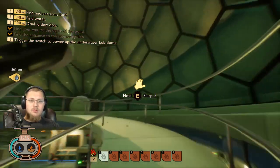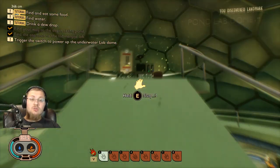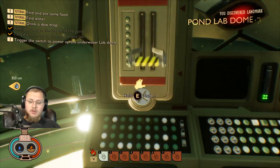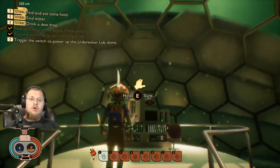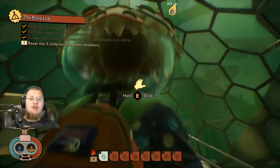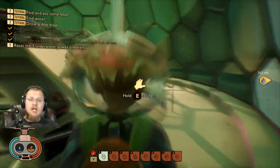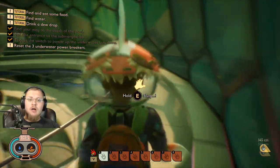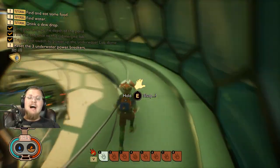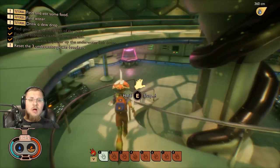There's a lever up here that we can pull, and that's when things get really crazy. I'm going to pull this lever and you guys are going to see one of the coolest things I've seen in this game yet. We're going to go into third-person mode and watch as the entire dome of this base opens up. I think it's supposed to open a little bit more, but we fried some power breakers that we have to find underwater — there are underwater power breakers out in the pond.